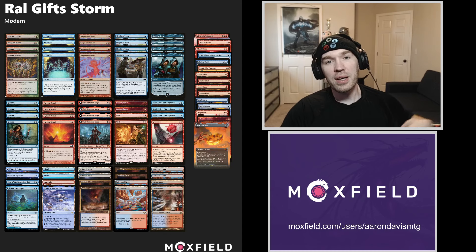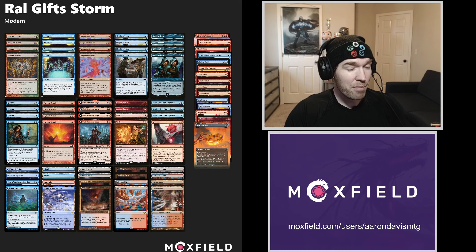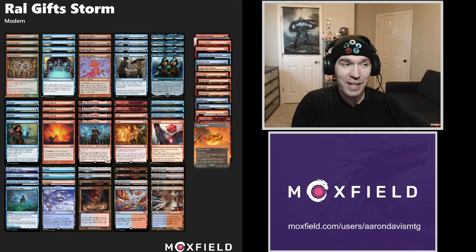We are entering the second week of Modern Horizons 3 being legal, and I decided to jump on the Ral train. Ral Monsoon Mage is the flip planeswalker that's catching everybody by storm. I didn't want to do the Ruby Medallion mono red shell that everyone's already doing, because that final build is far from done. I wanted to try it in an old shell called Gift Storm.